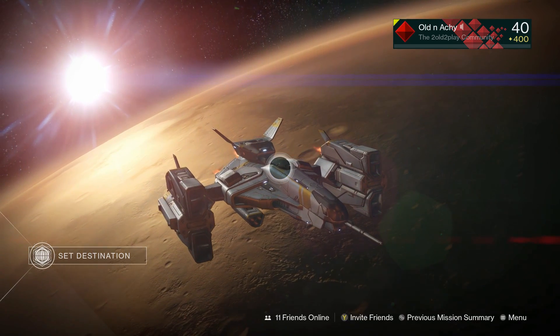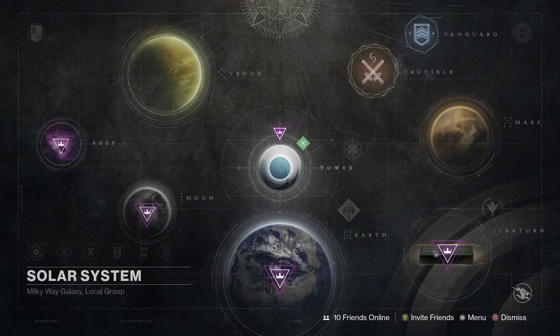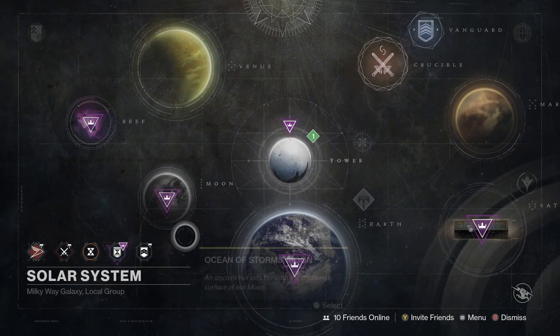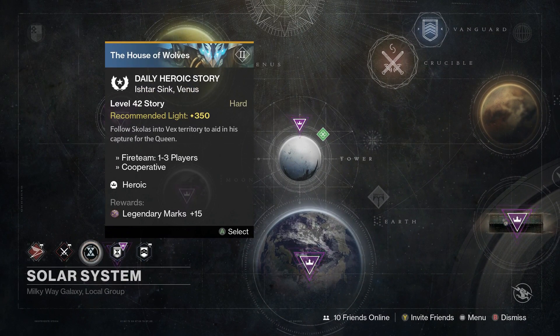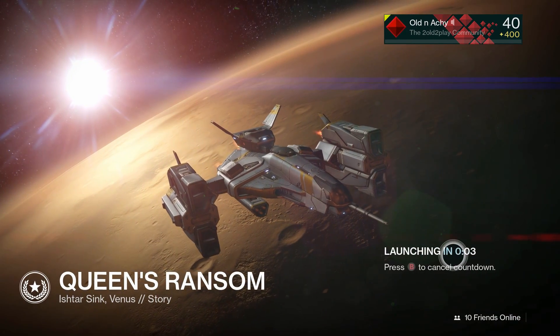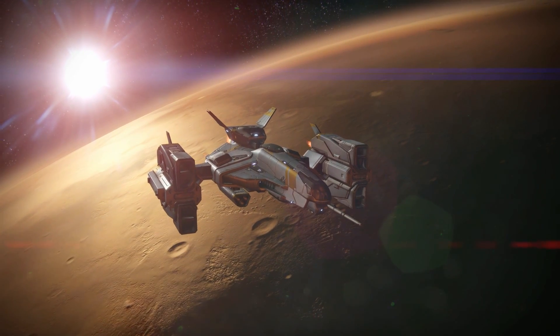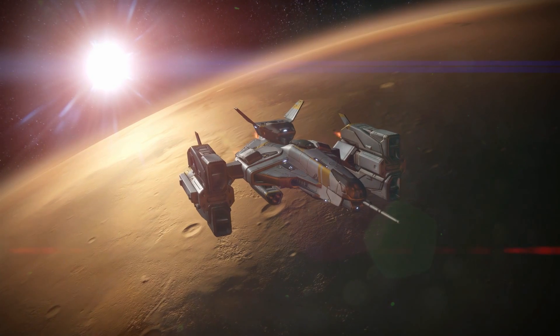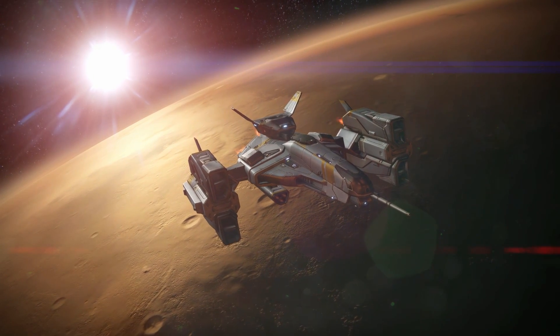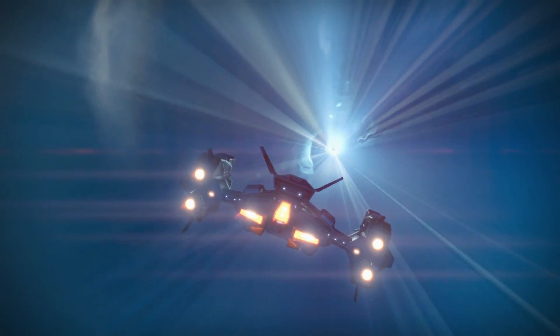Aldenake here with another Destiny video. This is the Daily Heroic Story for today, December 19th, 2016, and it is Queen's Ransom, which is a House of Wolves story. Essentially we have to get to the top of the Citadel and weaken Skolas so he can be carried away to the Queen. That's the mission in a nutshell.